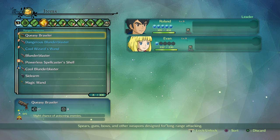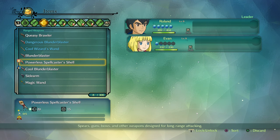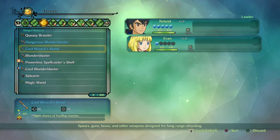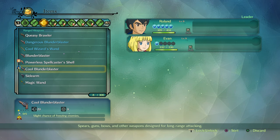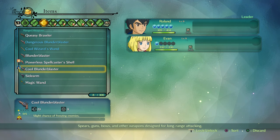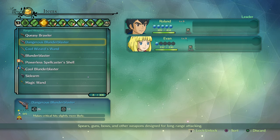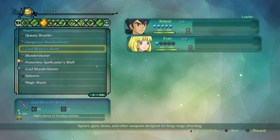Any swords that do more damage? Let's see — 20s. It looks like all the other swords do better. I think it's gonna get better once we get to the top. We've got a Queezy Brawler, Dangerous Blunder Blaster, and Koo's Wizardware 1. The Dangerous Blunder Blaster does 20 and 9 — actually 27 and 8. Which one should we use? We had a sidearm before — that's 20 and 9. This one is 26 and 11. It does more damage and actually does more blasting. This one has a little more range but a little less damage.